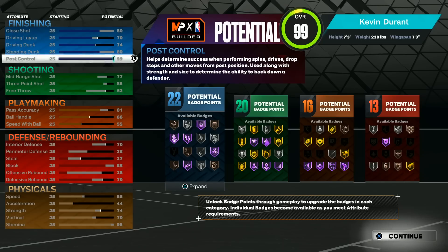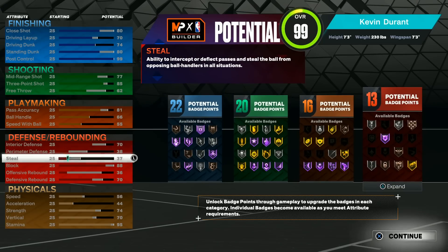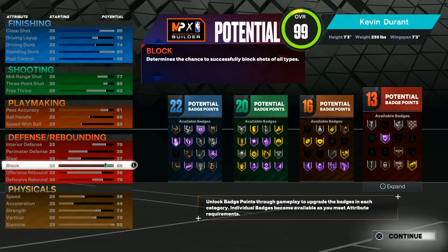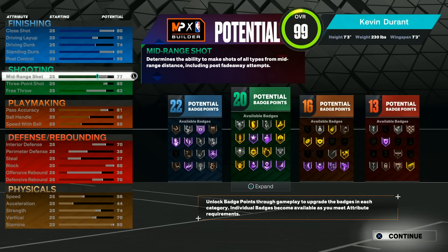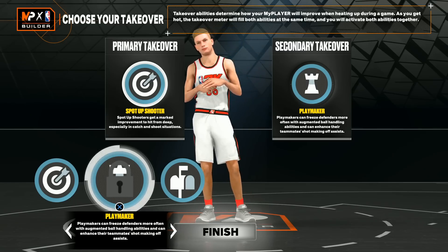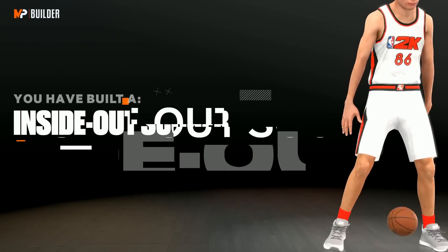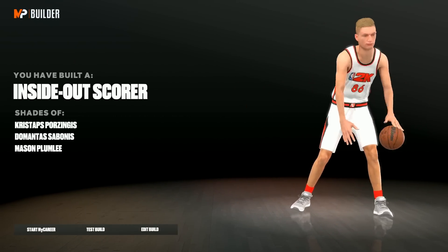This is how the build looks. I went with it pretty quickly but also wanted to be able to do some cool things. We have 74 strength, so we will get bully animations. We've got a pretty good anchor on silver, a high three-point shot, and mid-range shots are pretty easy. Our finishing stats overall really aren't even that bad. For the video I'll be choosing sharpshooting and playmaking — I want to see if I can get an ankle breaker. The build name is just 'inside-out scorer,' but we are technically a 7'3 point guard.